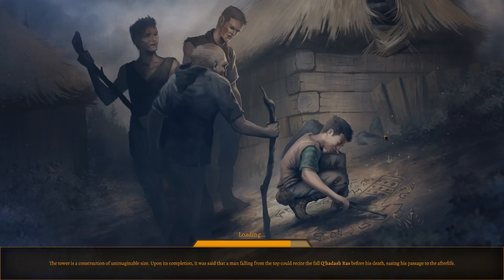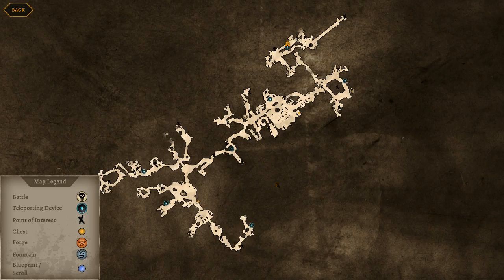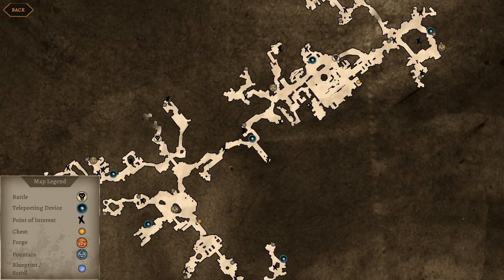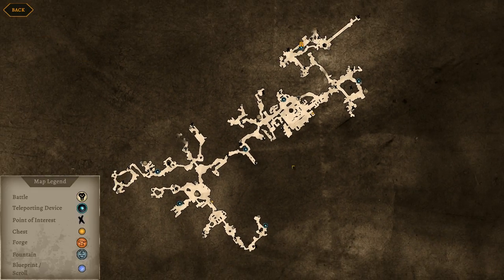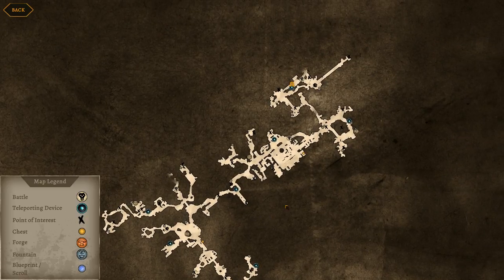There's only three more fights to go in, and I think one of them is not actually necessary. I think I didn't see the map like this from this perspective before. What was that? Relic chest. Did I miss a chest?